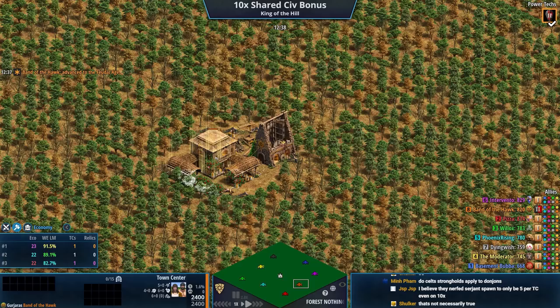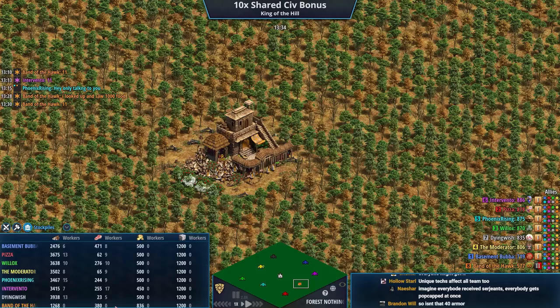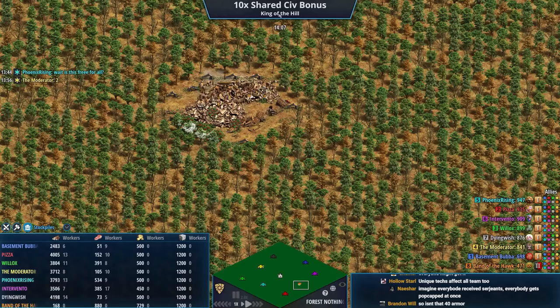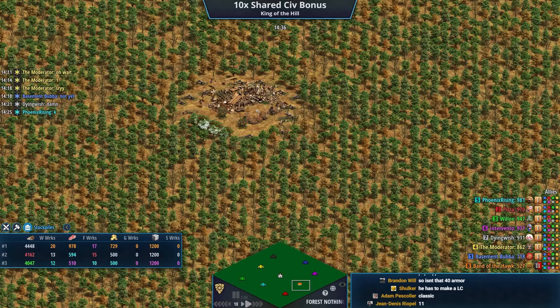Gurjaras get Frontier Guards, which gives lots of melee armor on your camels — that would apply to other camels obviously. Someone in chat is saying that maybe other people get the Sergeant too because the unique tech affects the other team, so we could have Sergeants everywhere. Meanwhile, a player deleted their TC to make a market — he's selling resources to get gold but now doesn't have the wood for a new town center. He is seven wood short.